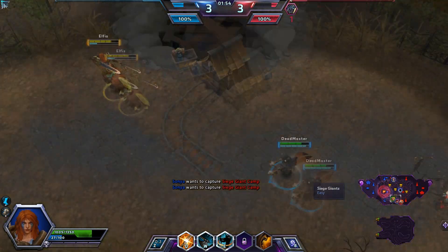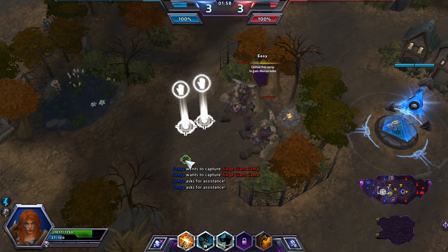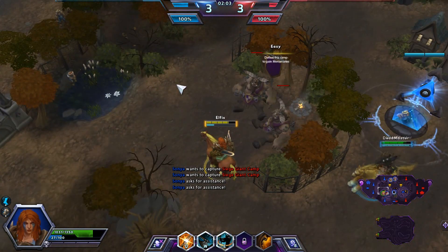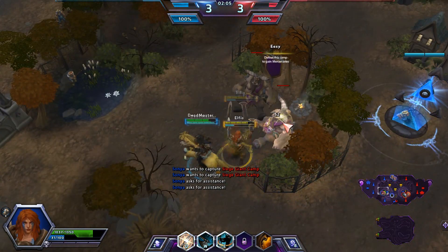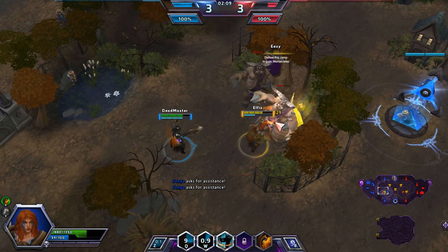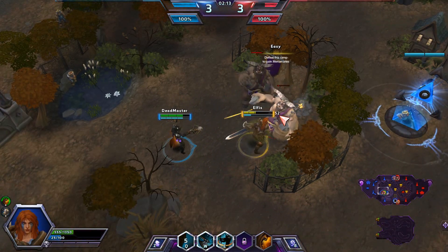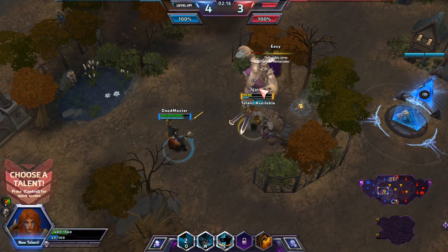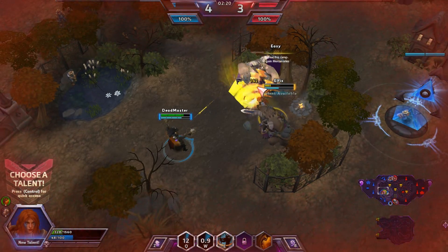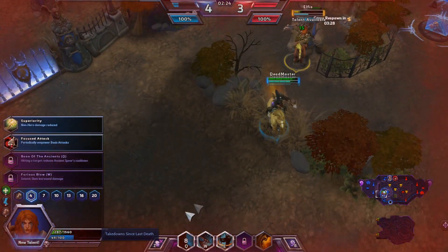It's level three, so we should start killing camps. Around level three on this map, you want to take at least one, preferably both golem camps on your side. Because the mines spawn at just about the time when everybody hits four, and at that point you're going to want to either rush down the mines or push with your golems. You can pretty much just spam your W if you can build up the fury for it.